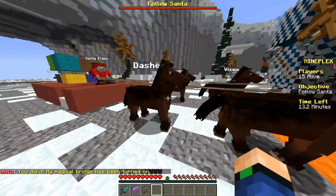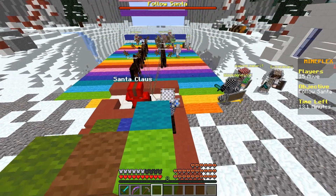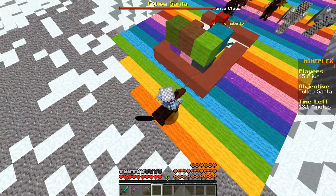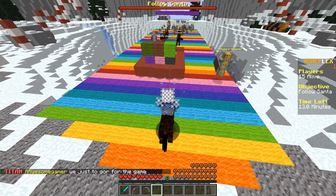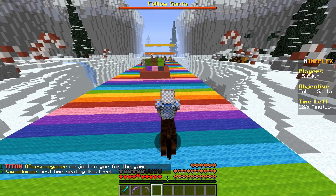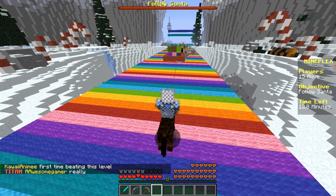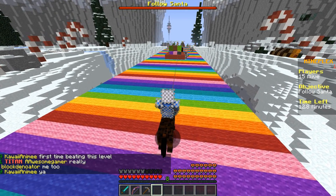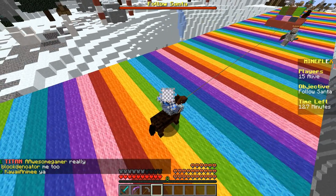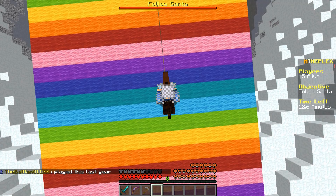I am going to get on one of those reindeer — I deserve it. This is a known glitch with Christmas Chaos. I know it looks like my horse is behind, but it's actually just an optical illusion — it's actually keeping up with Santa right now. I'm just going to hold my ground and stay on this horse until Santa is through this section of the bridge, because I would much rather not get booted into the void.